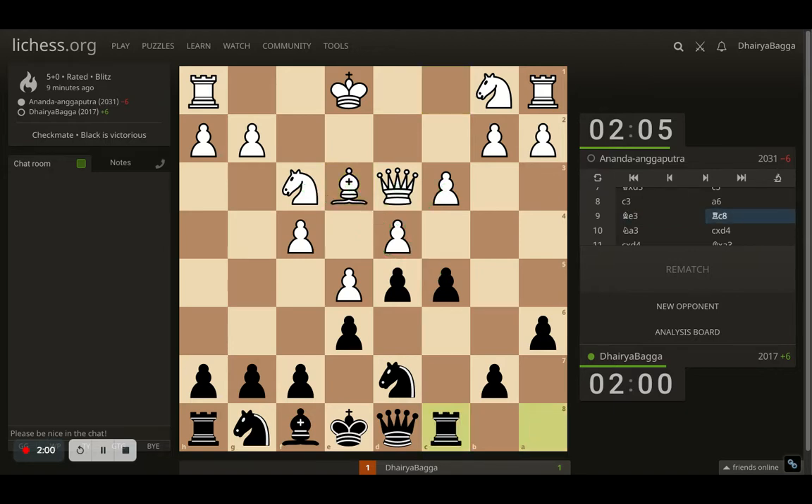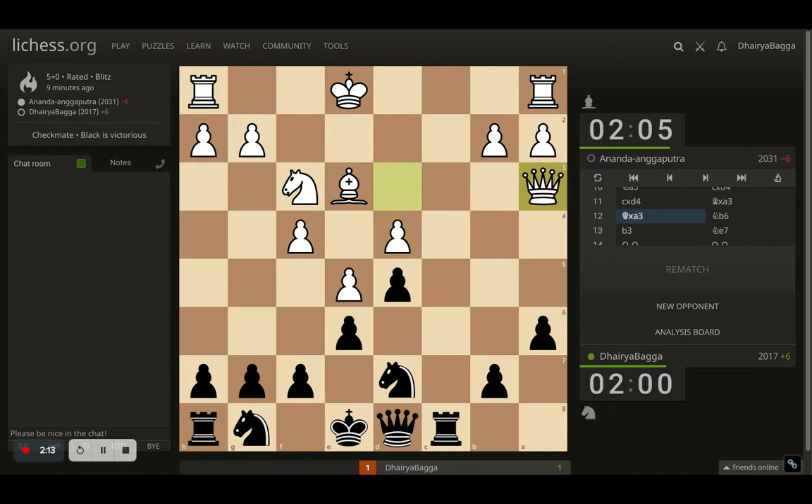I went with rook to c8 first. Opponent plays knight to a3, which allows me to now take the pawn, because the next move would be bishop taking the knight, spoiling the pawn structure. So opponent takes with the pawn, I take the knight, opponent takes back with the queen — a nice idea not spoiling the pawn structure — but that allows me to play knight to b6. Now I'm preparing to go with knight to c4, attacking the bishop and the queen simultaneously, also a pawn just in case. So opponent prevents me from placing my knight there by playing b3.